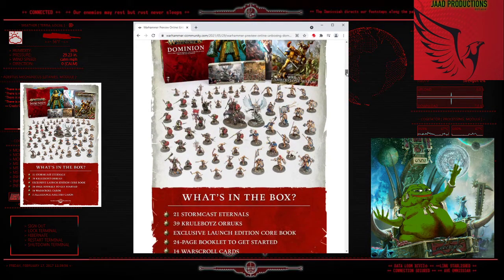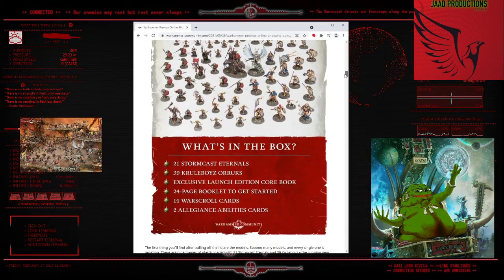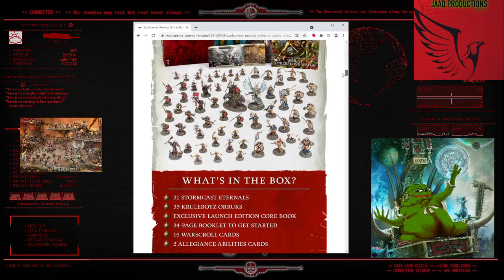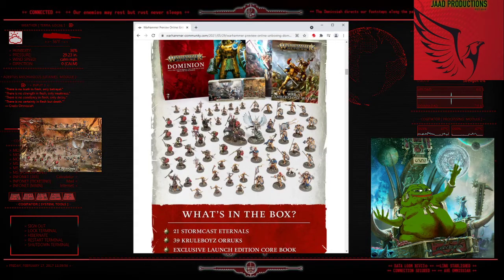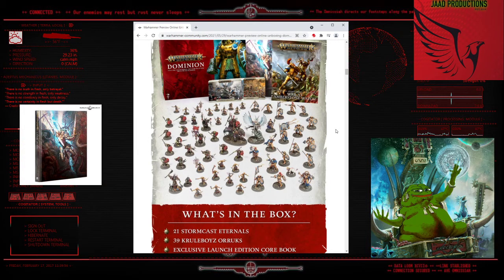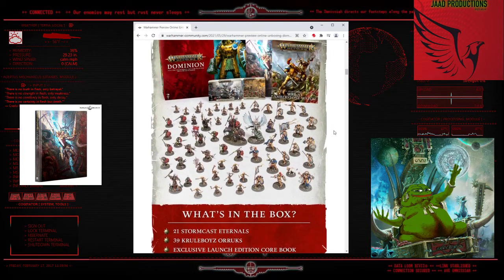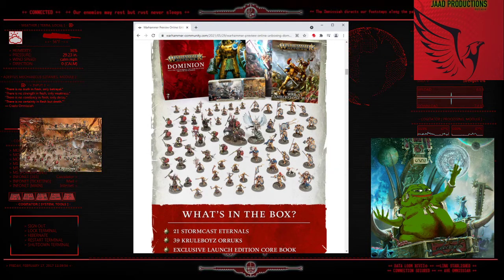First things first, breaking down what we see in this box set - as far as a starter box goes, that's a lot of models. That's like 50 models. So that's 50 models in there, and we've got a breakdown of what exactly is in here. We've got a guy with a banner, three of the elite guards - we'll get into what each of these are in particular. There's a lot of heroes on both sides.